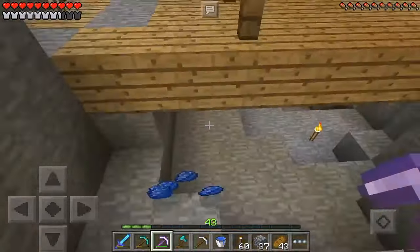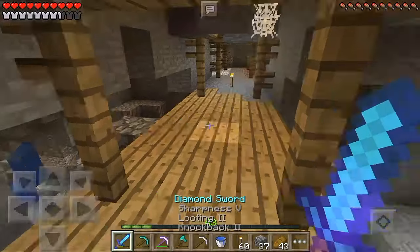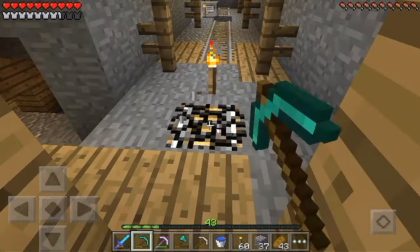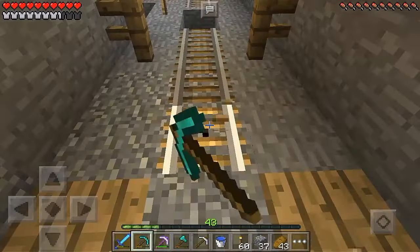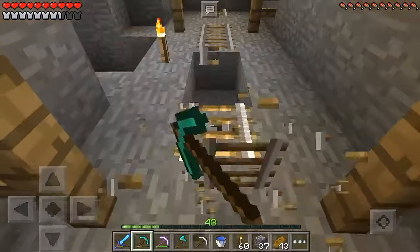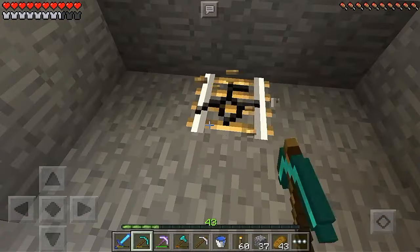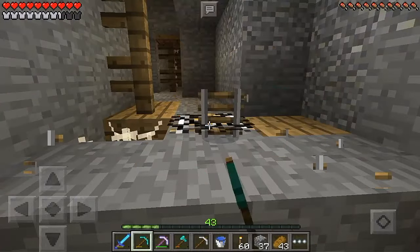Now I need to go ahead and grab my compass. I know I have a compass somewhere — it's definitely not in my inventory. I scanned my inventory and there is nothing there. It's probably in here somewhere. No, maybe it's in the redstone chest. Yes, it is, because it is a redstone item. Alright, there we go. So our hotbar is full of stuff we need.